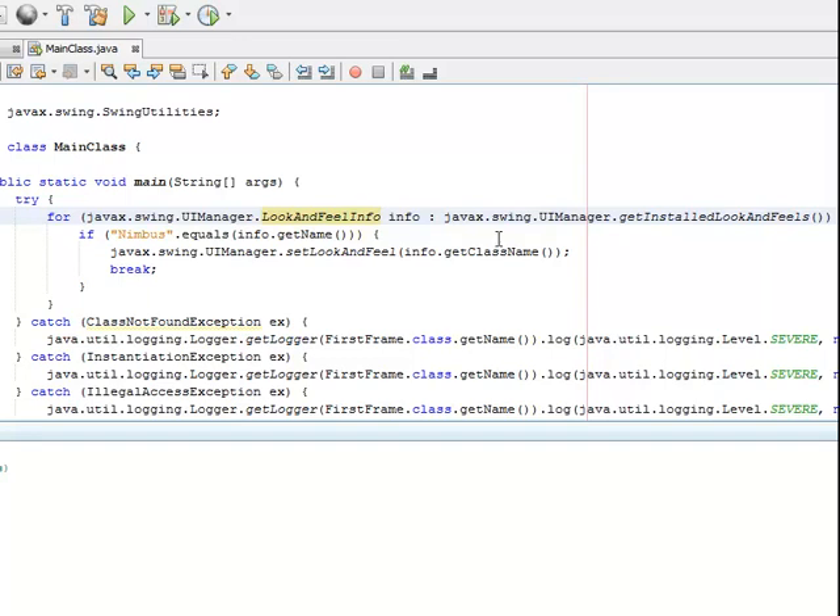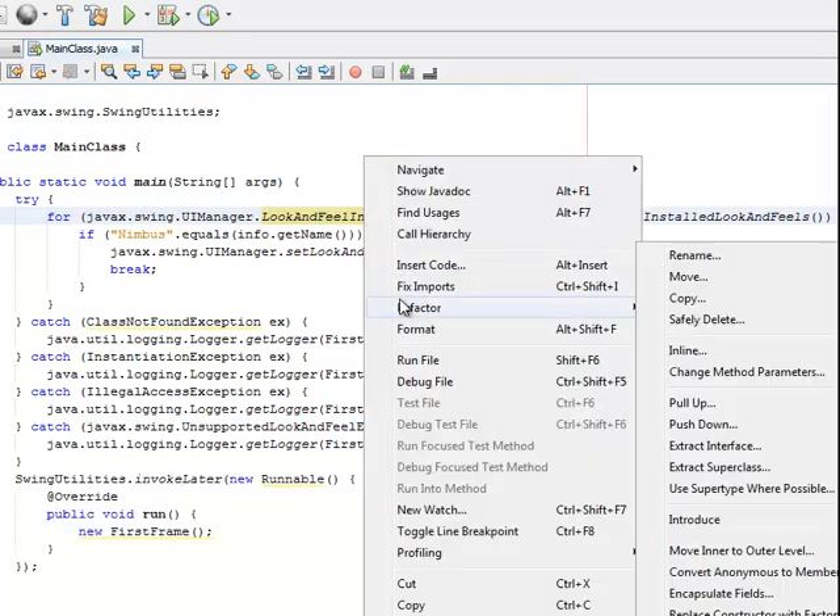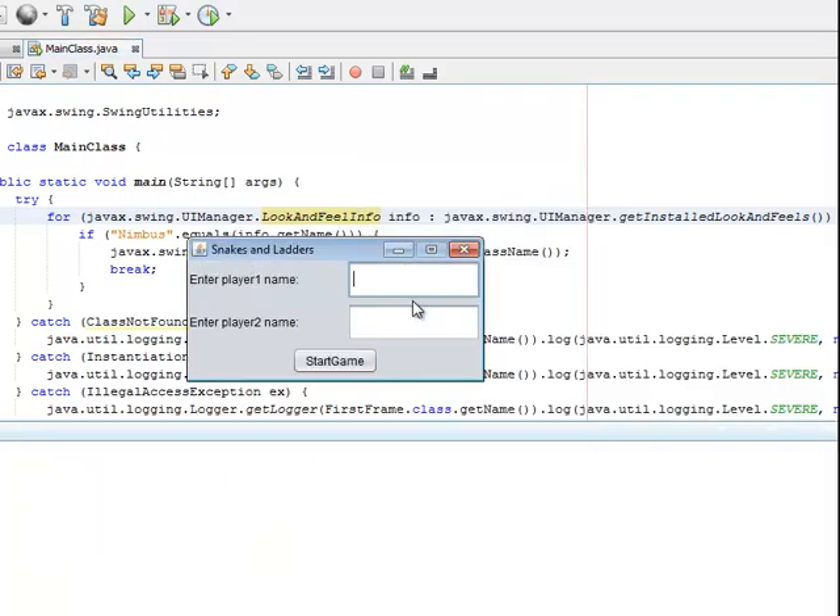Hello guys, today I'm going to show you a Snakes and Ladders game. First, we are going to enter player 1 and player 2 names — let's say A and B.